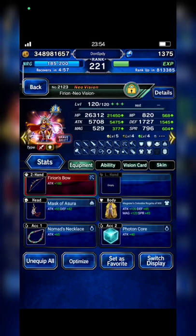Vyrian — this is how I build him: Master of Asura, Nomers Neckless, and Photon Core.